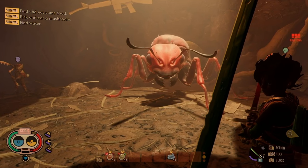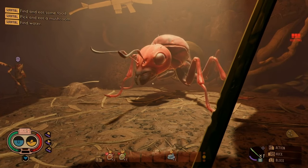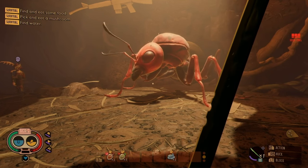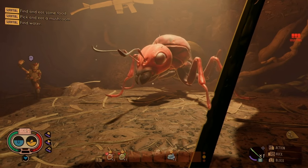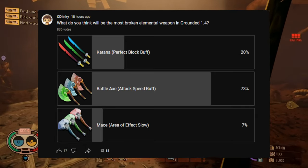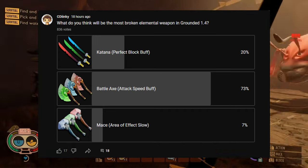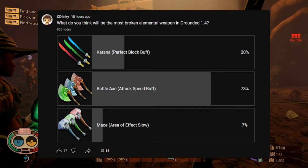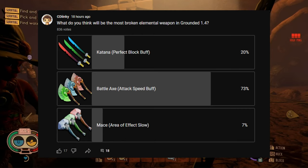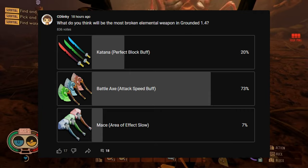What do you think the most broken weapon elemental type is going to be? In my opinion, it is going to be the Battle Axe — I did a community post and you guys all think the exact same. Going off what elemental weapons have right now: the Spicy Katana has perfect blocking buffs, the Sour Battle Axe has an attack speed buff, and the Mince Mace has an AoE slow effect. But all these different elements on different weapons could be completely different — the Spicy Mace could have an AoE burn effect or something like that.